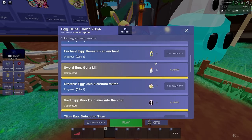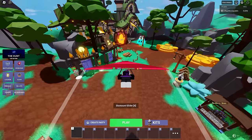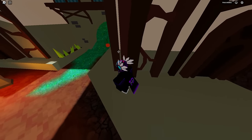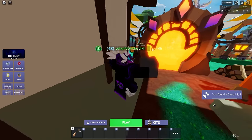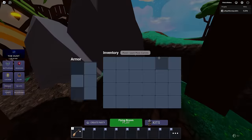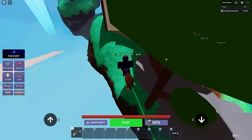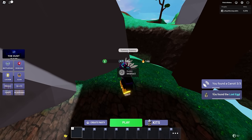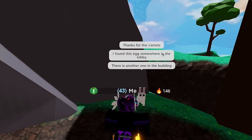I can claim the hunt now. What does that give me? There are two lobby eggs - I need to find them. I think the flying breeze ability is kind of handy with this one. There are the carrots. I'll collect the carrots - I found three carrots. You have to deliver the carrots to the rabbits. I interacted with the rabbits and got the lost egg. Thanks for the carrots - I found this egg somewhere in the lobby.